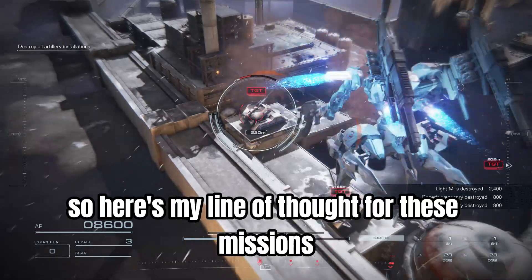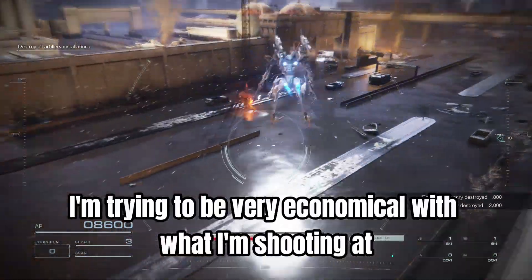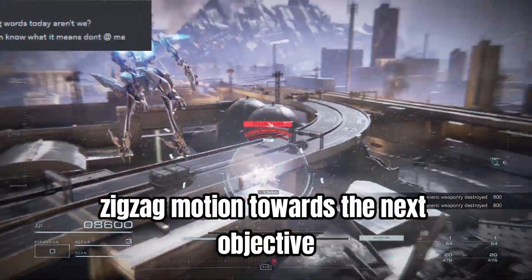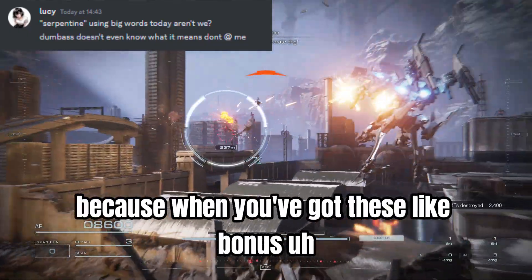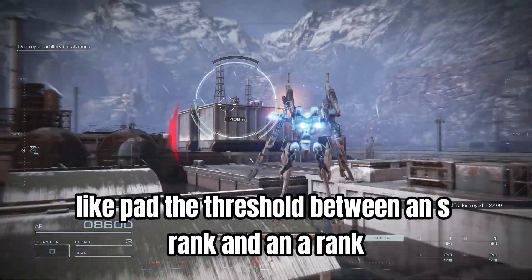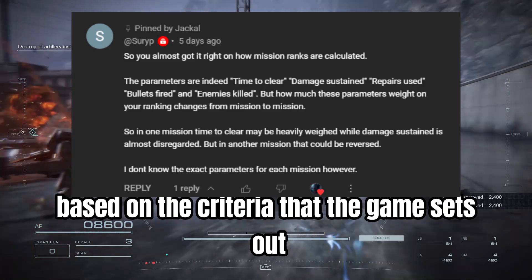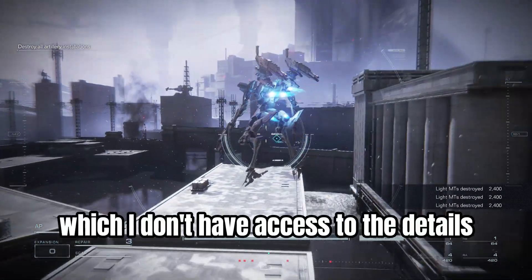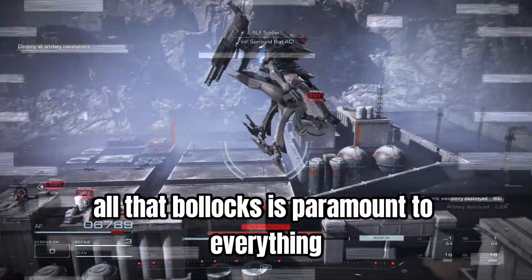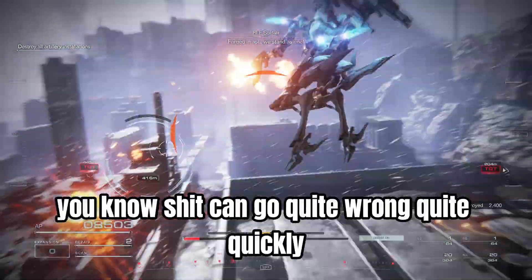Here's my line of thought for these early missions: I'm trying to go for as hitless a run as possible. I'm trying to be fast and very economical with what I'm shooting at — taking out as many targets as possible whilst making a serpentine zigzag motion towards the next objective. Those bonus payments for killing extra targets really help pad the threshold between an S rank and an A rank. As you can see, the hitless run dies there because I got staggered and hit — that's the peril of running a very lightweight build.